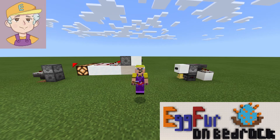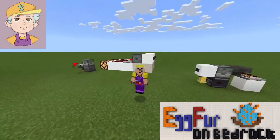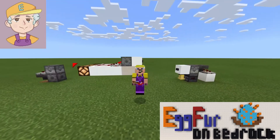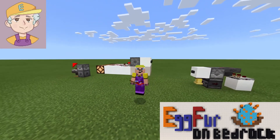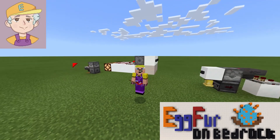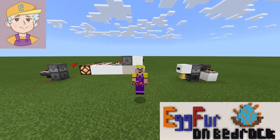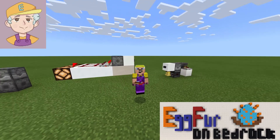Hey everyone, I'm Agfa and great to see you here today. So today we're going to look at T flip-flops. If you don't know what a T flip-flop is, it's a device which can essentially turn a button push into something that behaves like a lever. The first time it gets a signal it will turn the output on, and the next time it gets a signal it'll turn the output off.